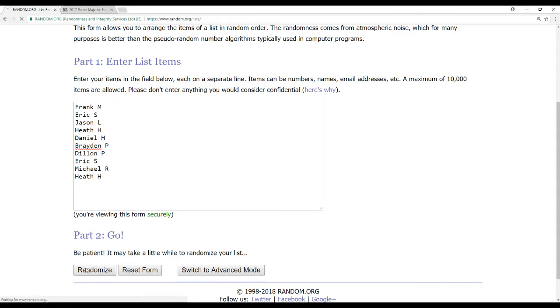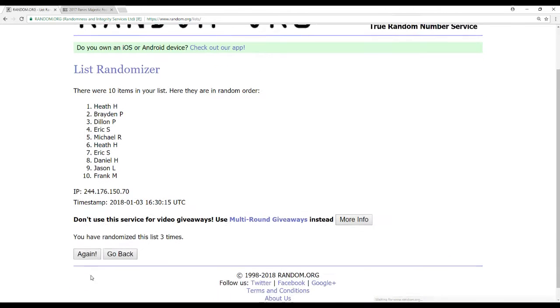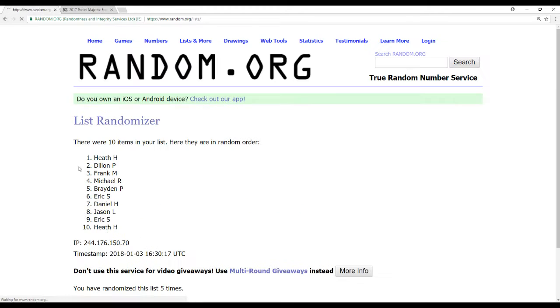I already have all of our names in there. Randomize this five times. And we are also going to randomize the serial numbers, so we'll randomize the names and the numbers.